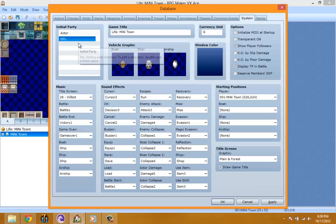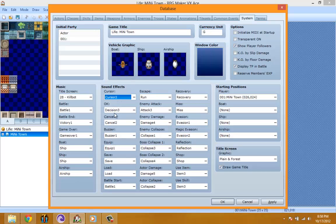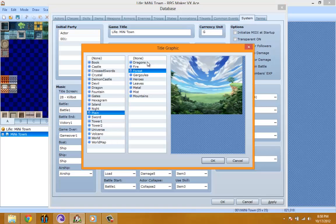Let's do the system settings now. Battle — I'm not going to be using the default battle cursors. I'm going to keep most of these settings. Save — blah blah blah. Run — I'm not going to be using those battle stuff recovery settings. Starting position — I'll be using that.